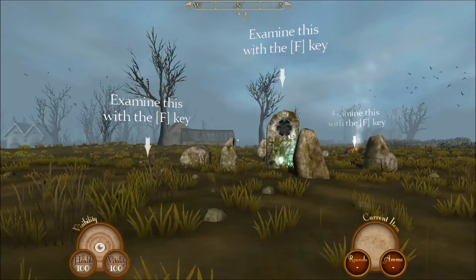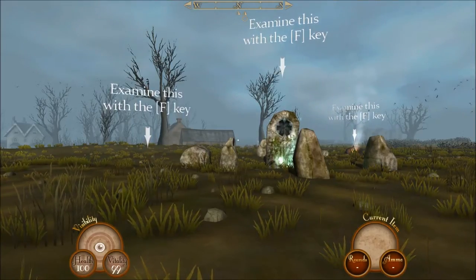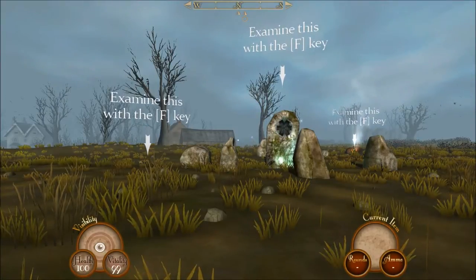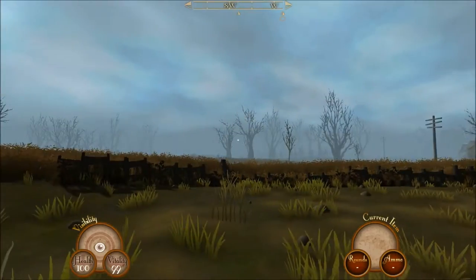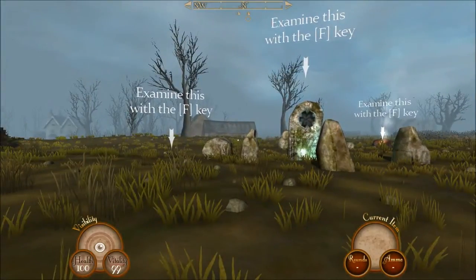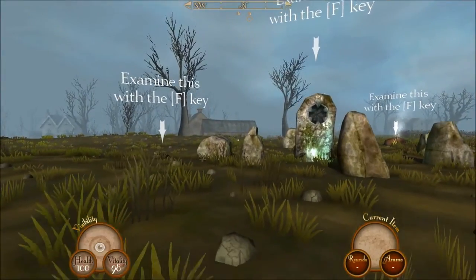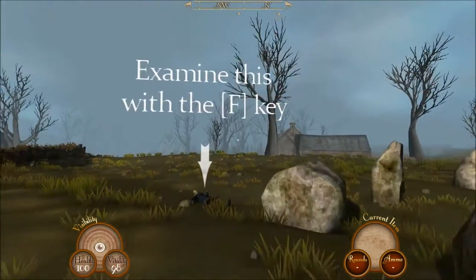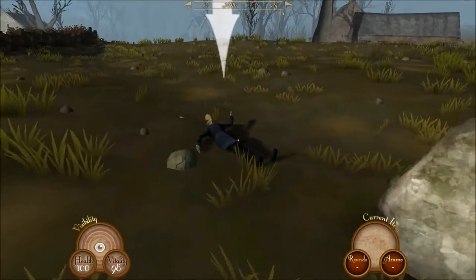Alright, here we are approximately two minutes later. It is pretty worth it to have to wait for the levels to get generated, because they do a pretty good job doing it. Like most first person games, it has pretty typical controls to move around. You can press C to crouch, space bar to jump, and then you press F to interact with things.